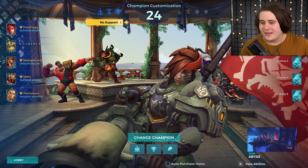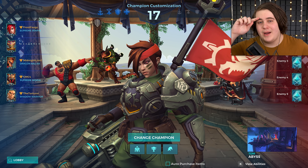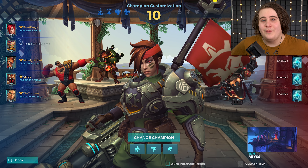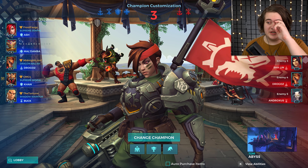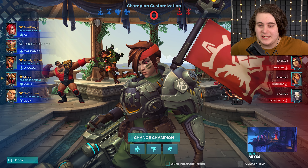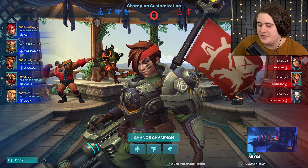I was originally going to make this video about Ruckus and his shield, but I've changed my mind considering we're doing TDM Abyss. I want to play some Ash and do knockback Ash — I think that'll be some more fun. Instead of having to play Ruckus and just doss about doing nothing, I'll pick Ash and try and knock people off the map whilst being sick. We have a Damber, a Drogo, a Khan, and a Buck going up against an Eevee, a Bomb King, a Shaolin, a Drogo, and an Andro — full damage and flanks on their side.